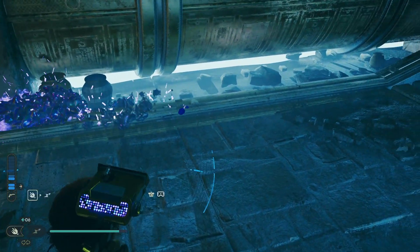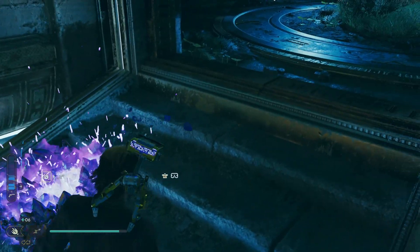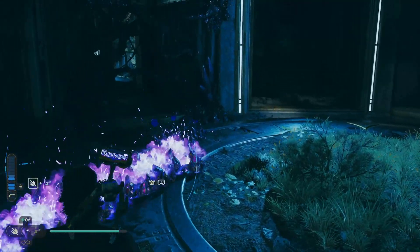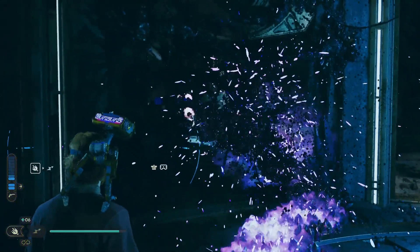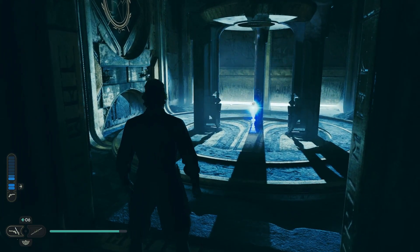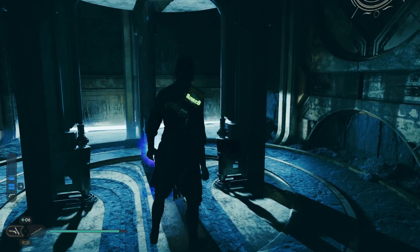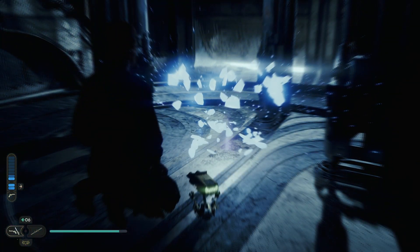The perk you get from this is the Ambidexterity perk, which basically means that by shooting targets with your blaster you'll temporarily increase lightsaber damage. This can actually come in handy if you want to use the blaster stance, which I do quite often. And if you've got the other six already, which I've covered in the other videos, you will get the trophy.